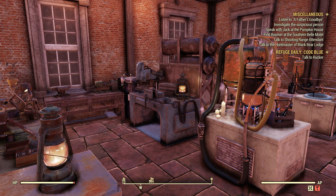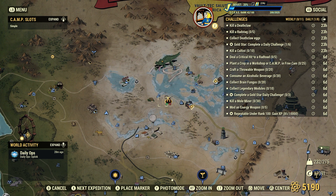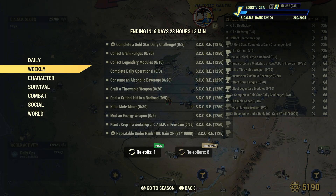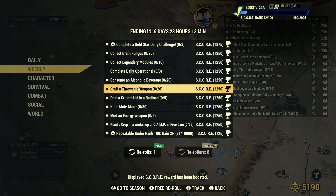Welcome to Fallout 76. This is Jim. Once in a while we get a weekly challenge: craft a throwable weapon 20 times for 1250 score. It shows 1250 for me because I have a booster — just one booster which gives me a 25% boost. So if you don't use a booster, it'll be 1000 score.